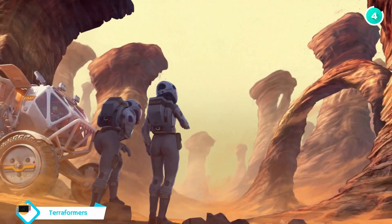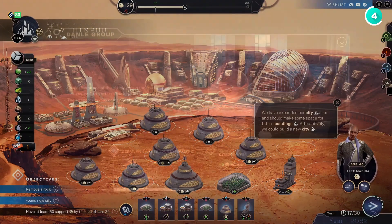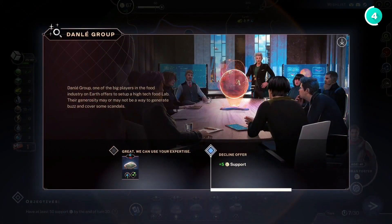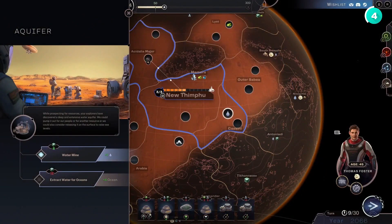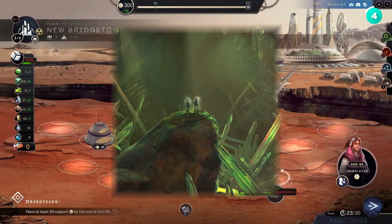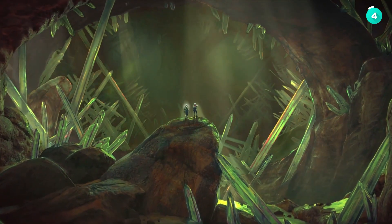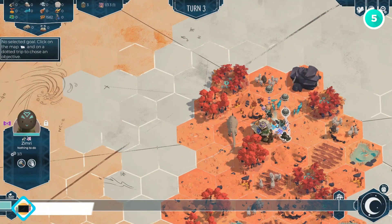In Terraformers, players colonize Mars and must create a safe haven for themselves and their fellow settlers. With procedurally generated adventures, each playthrough offers new challenges and ensures a unique experience every time. Explore the Martian landscape, gather resources, and build a thriving colony on the Red Planet.